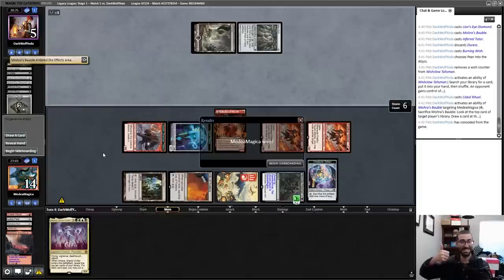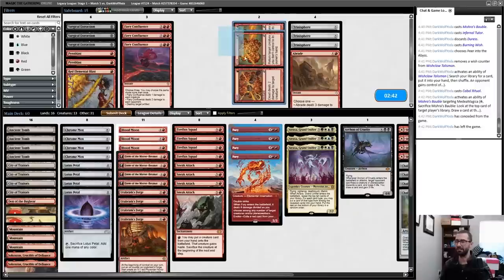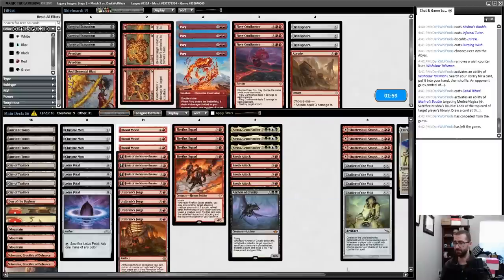I know what I'm up against — Trinosphere is quite strong, Abrade is quite strong. Fiery Confluence is playable in two capacities: as a death laser and as artifact destruction. I'm not super interested in Fury, though it's pretty good against random Urza Sagas. If I board out Fury, my Fireflux Squad hits are just stronger, and I'm looking to board in around seven cards.